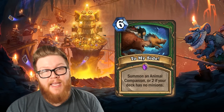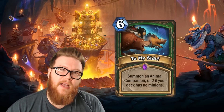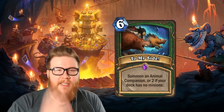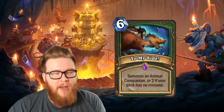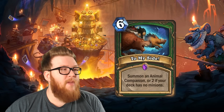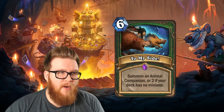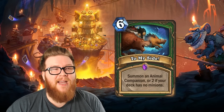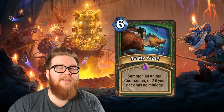When you compare this to something like the original Call of the Wild, Call of the Wild summoned all 3 Animal Companions at a discount — 8 mana instead of the expected 9 — and that was a really good card, strong enough to make Hunter viable for a while. Then it got nerfed to 9 mana, and at expected value it became a lot worse. To My Side falls into that same trap. There's no discount for paying additional mana, and in fact there should be an enormous discount to make up for this incredibly challenging condition.